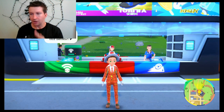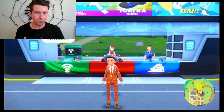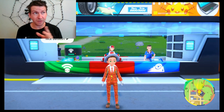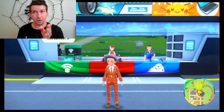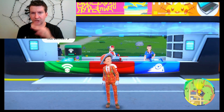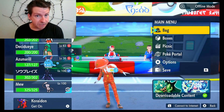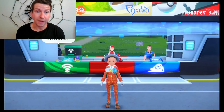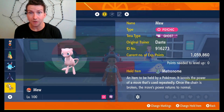I looked up a bunch of strategies, and the biggest one is you need Mew with Bug Tera typing. You need 252 EVs into Attack and Defense, and then only four into HP. I'm going to show you what moves they suggested if you want to try and solo Mewtwo.